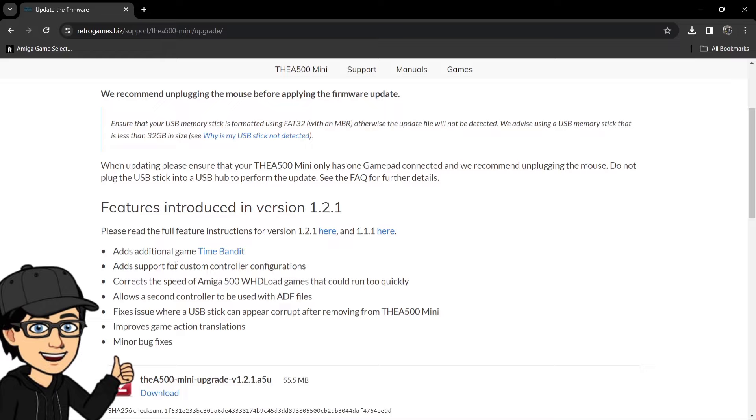Version 1.2.1 has an additional game added named Time Bandit. It's also adding support for custom controller configurations — so if you don't like the default button mapping, you can configure and map them yourself. It's also correcting the speed of Amiga 500 WHDLoad games, which apparently are running very much sped up. Personally I've not come across that problem, but it must be an issue for some users.